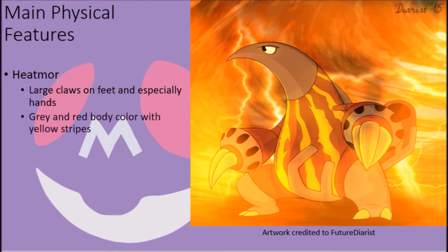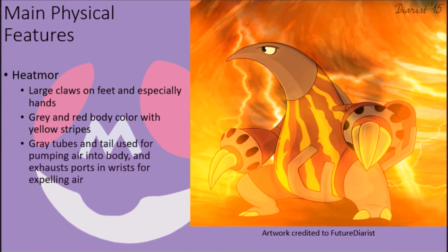Their legs, head, and wrists are covered with gray skin, while the rest of their body is a deep red color, with yellow wavy stripes radiating from their nether regions to their necks like flames rising in the air. A series of gray tubes run along their backs and down around their nether regions into their stomach area as air channels for funneling air into their bodies, with exhaust ports for expelled gases embedded into their wrists and their tail resembling a car exhaust.